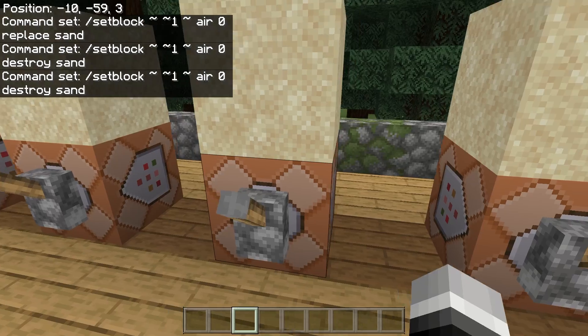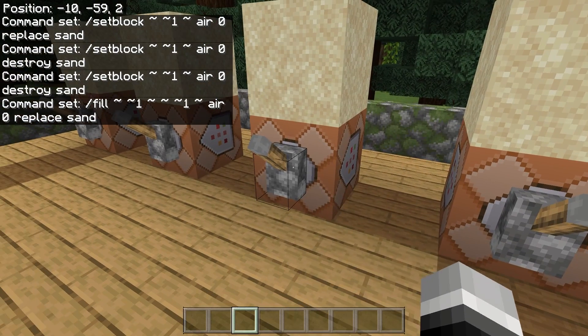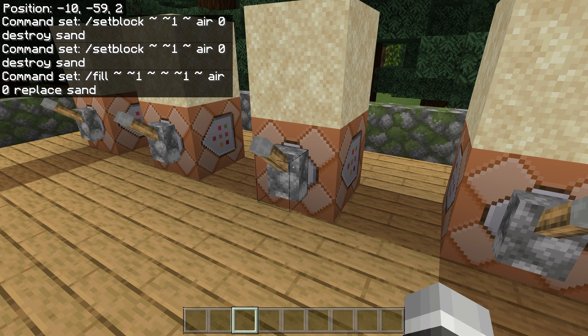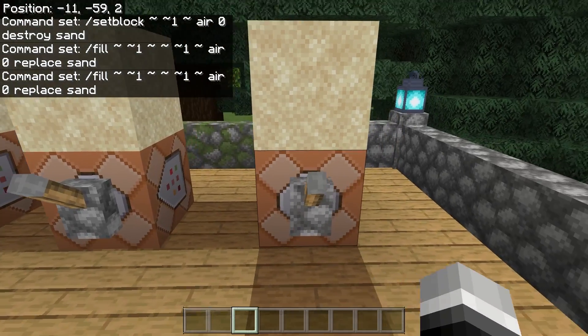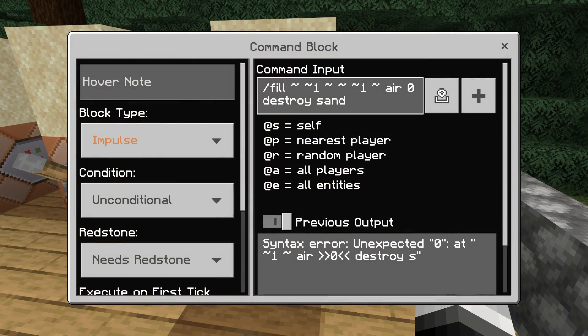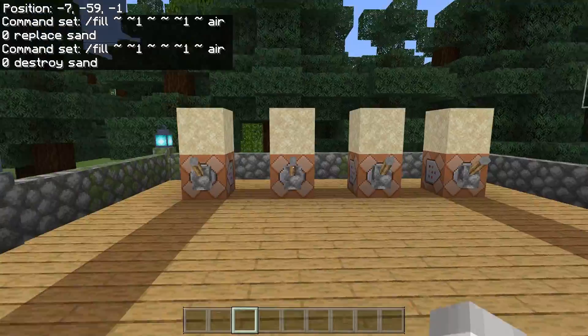It's also for slash fill right here. If you go ahead and take a look, we have the slash fill command completely correct with the replace sand, and after flicking the lever we get a syntax error saying unexpected zero. Same with the slash fill destroy command — syntax error after flicking the lever saying unexpected zero.